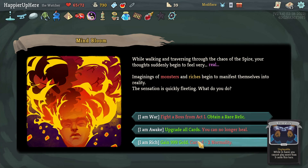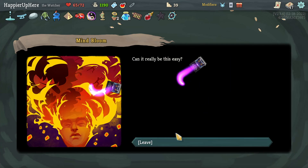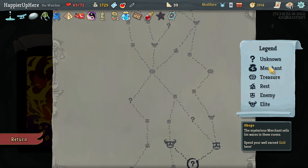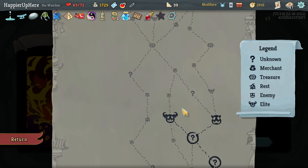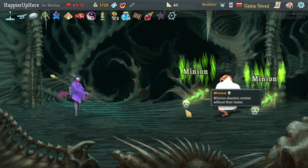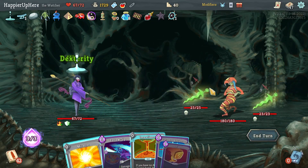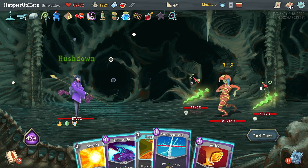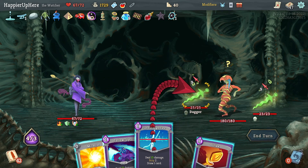I have to risk it. There's no guaranteed shop after this point. Let's turn left and really hope one of the question mark rooms gives me a shop. Rush Down, Cut Through Fate — get rid of these. Cut Through Fate, Protect, Empty Body — let's get rid of both of them.